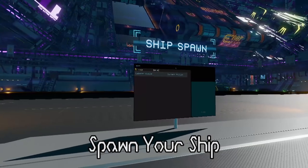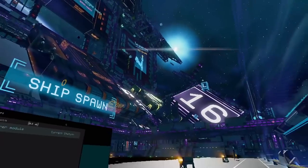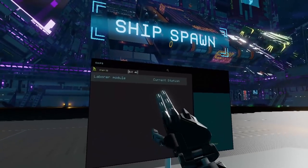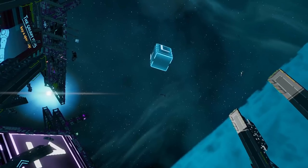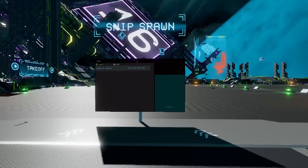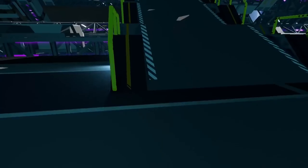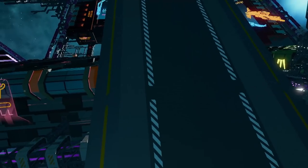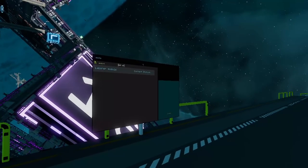Where else can you spawn your ship? At any area with a big 'L' above it or a landing pad, you can spawn your ship. At landing pads like this, you can spawn either down on the main deck or travel up one of these pathways, press Q to change orientation, and spawn your ship from one of these terminals.